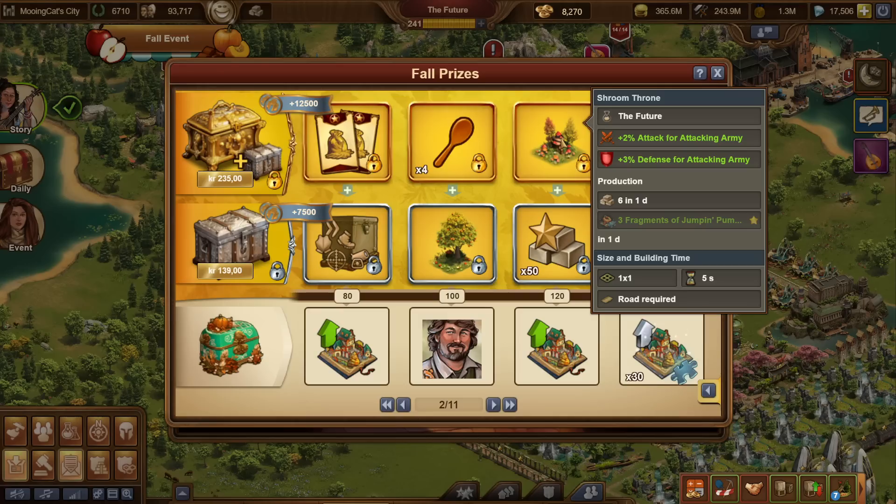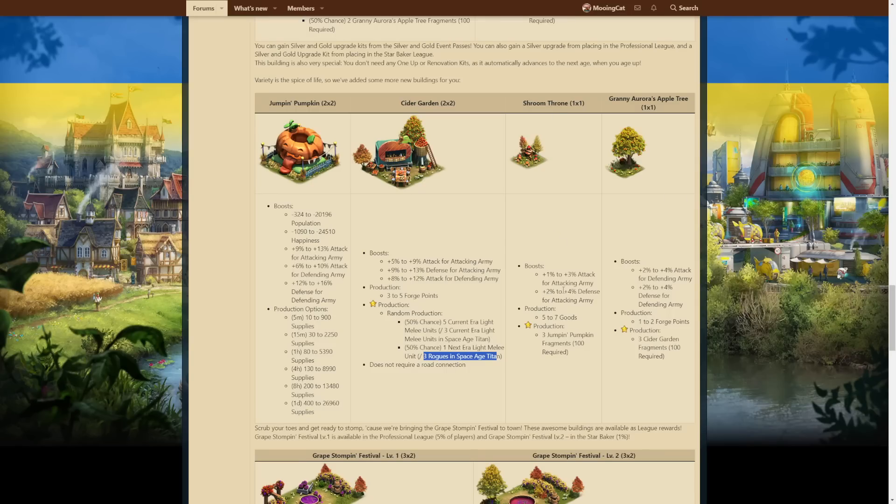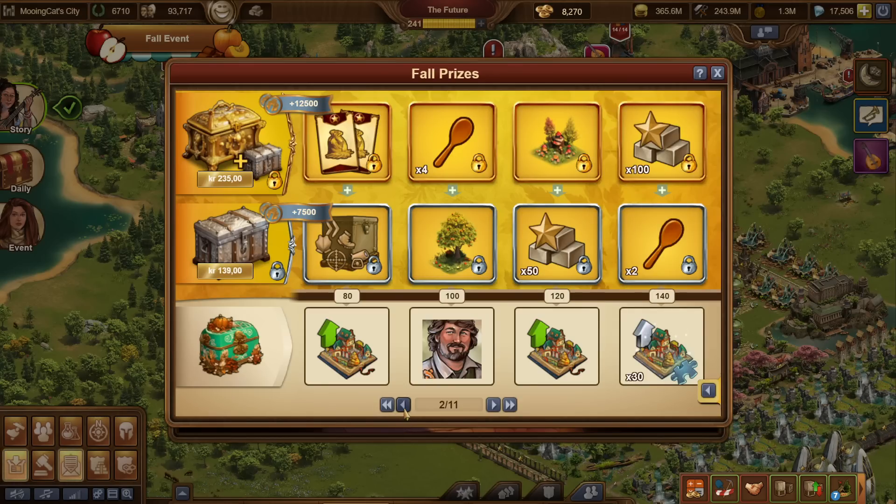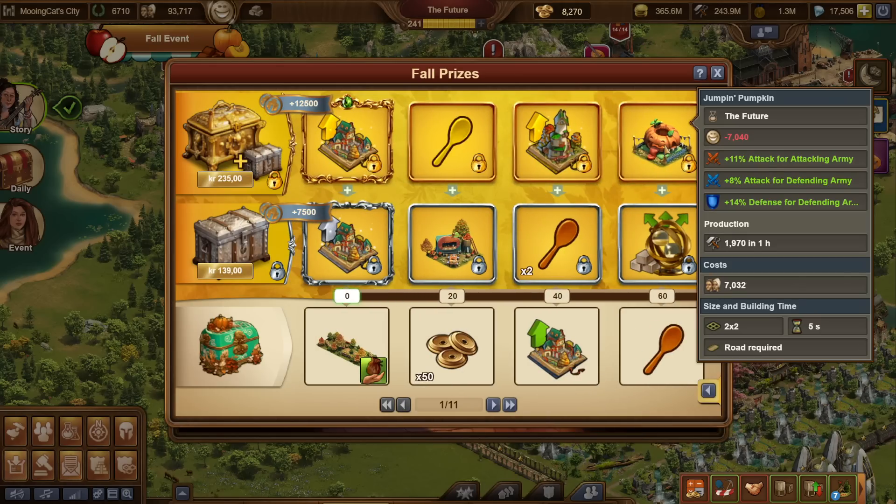The Shroom Throne is really nice as well. It gives up to 3% attack and 4% defense for attacking army — so up to 7% combined attack from a 1x1 building. It does require a road, which is slightly annoying but nothing you can't deal with. It also gives some goods and three fragments of the Jumpin' Pumpkin.